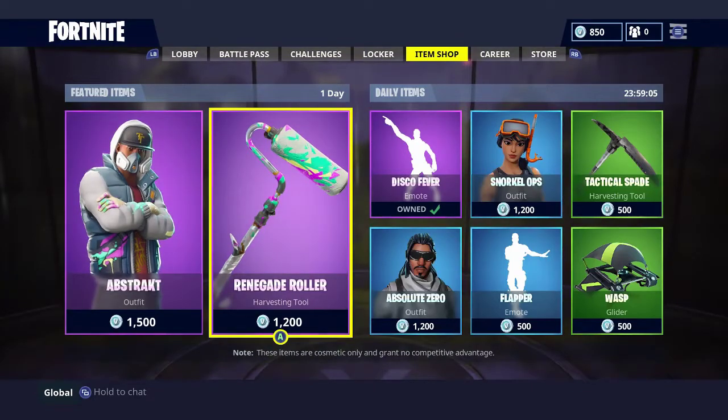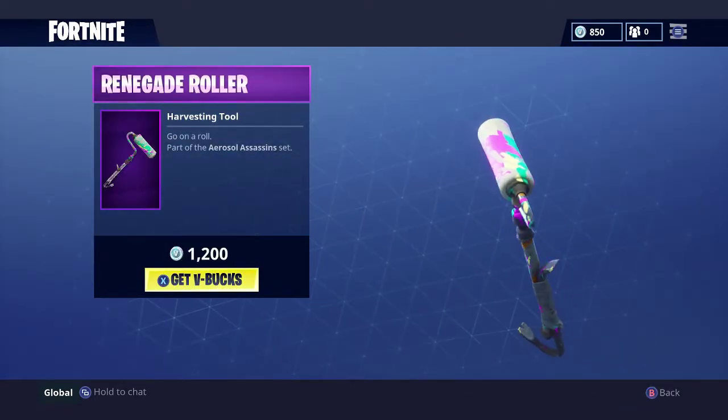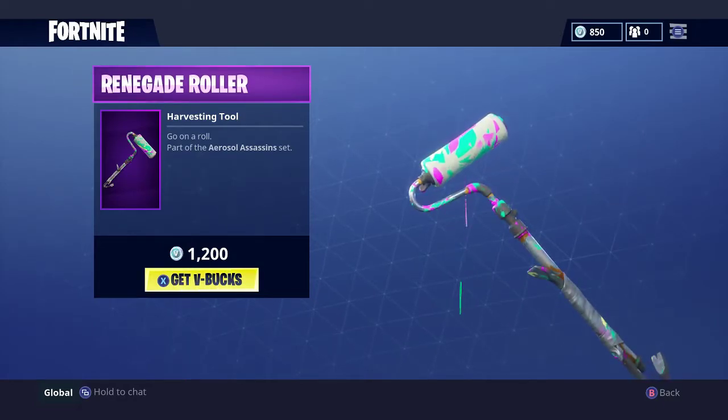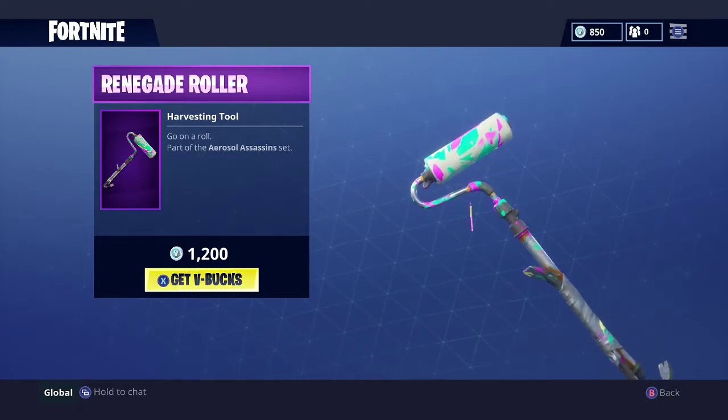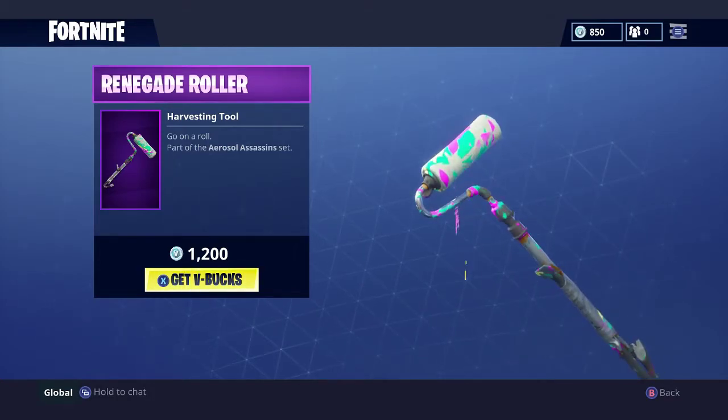As well as the harvesting tool that goes with it — the renegade roller. It's basically like a long paint roller. That's pretty sick how the paint drips off of it. That's going to be pretty awesome seeing people use this in battle, as well as a crowbar in the bottom.